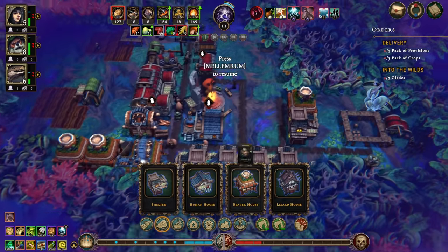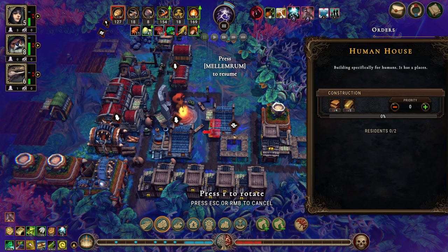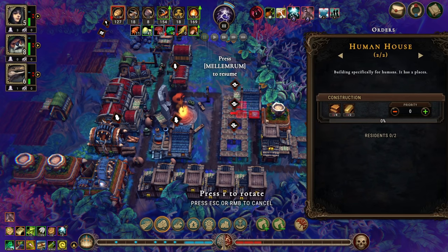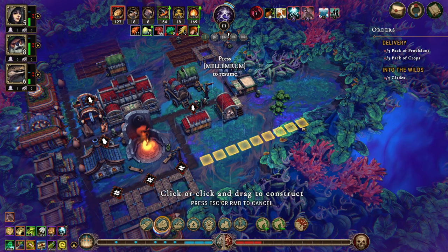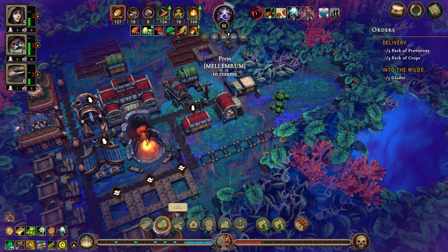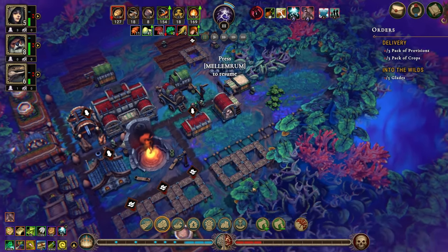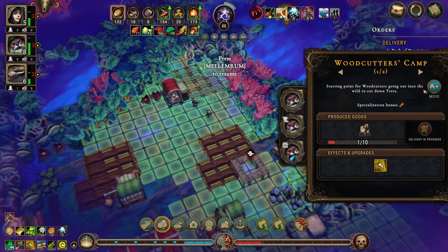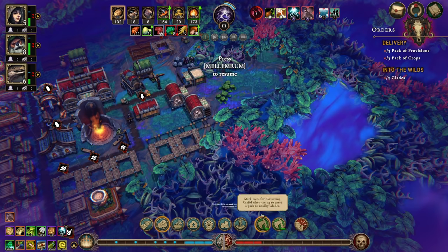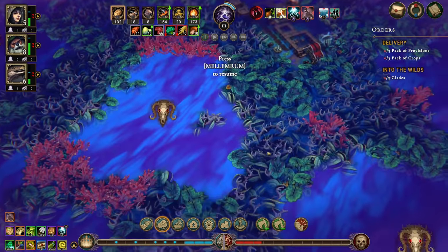We have one, two, three beaver houses — four beaver houses. We have two, three human houses. Not quite three lizard houses. I don't think I want to chop this anymore — I want to move it down here and chop a bit of this, then get into that because we still have that. We want to get into this one, and then I think it's dangerous glade time.